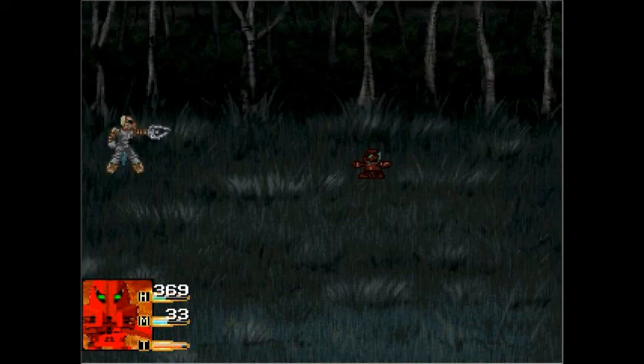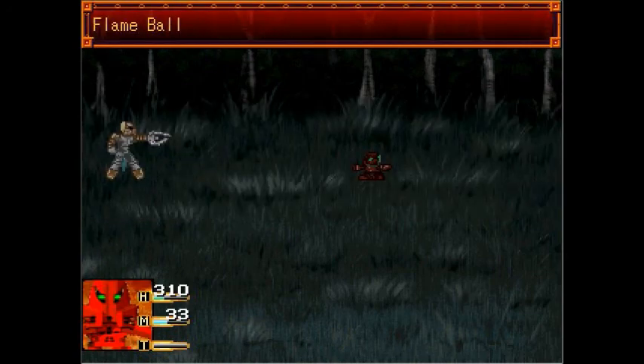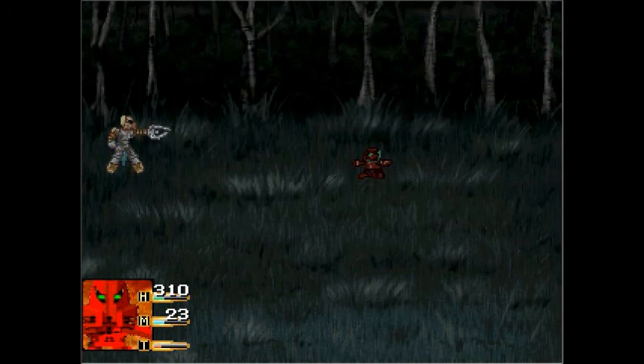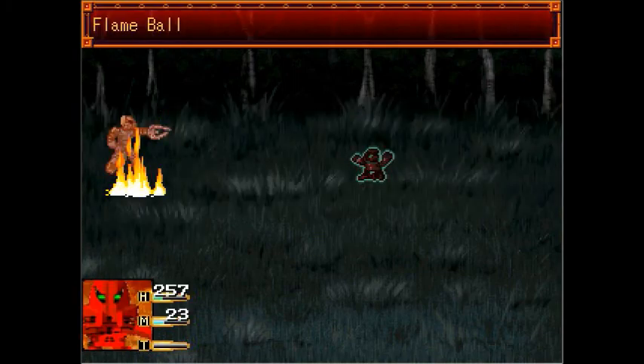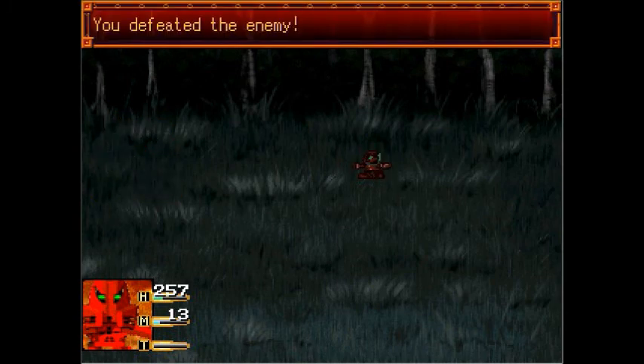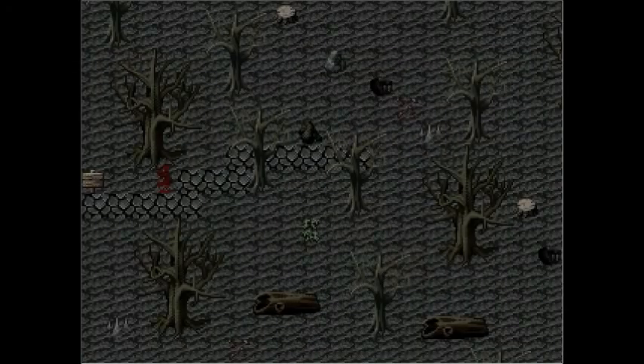We're really slow, which means those guys are super fast. I'm going to go out of the automatic battle to use an elemental attack — that should take care of it faster. And just like that, we get three strange stones.